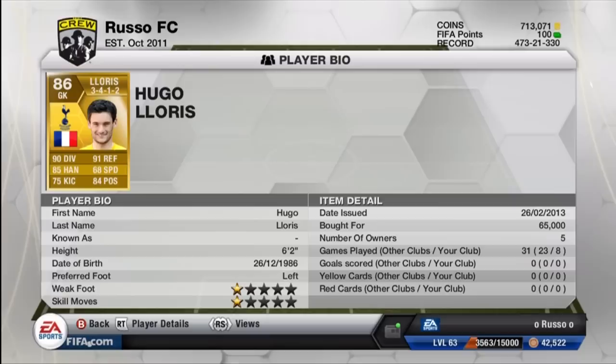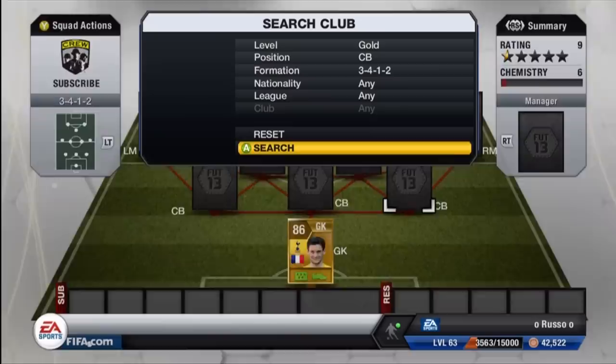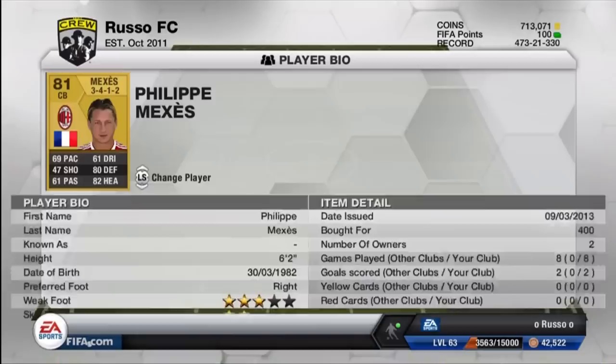Starting off at goalkeeper, we have Hugo Lloris from Tottenham Hotspur in the Barclays Premier League — 90 diving, 91 reflexes, 85 handling, 68 speed, 75 kicking, and 84 positioning, at 65,000 coins. He is worth every single penny. What a phenomenal keeper — he played brilliantly for me. He is just so good.